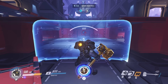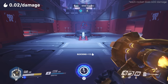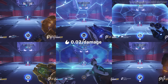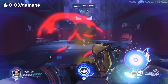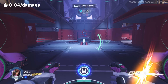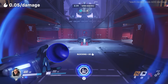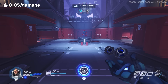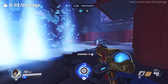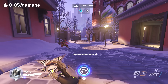Damage blocking provides another form of fire generation. Blocking damage with barriers earns 0.02 fire for every 1 damage blocked — heroes with barriers include Reinhardt, Winston, Orisa, Sigma, Brigitte, and Symmetra. Blocking damage with Zarya bubbles earns 0.03 fire for every 1 damage absorbed. D.Va's Defense Matrix earns 0.04 fire for every 1 damage blocked. Sigma's Kinetic Grasp earns 0.05 fire for every 1 damage absorbed. Molten Core walls earn the same as regular barriers, 0.02 fire per 1 damage blocked. And deflecting damage earns 0.05 fire for every 1 point of damage deflected.